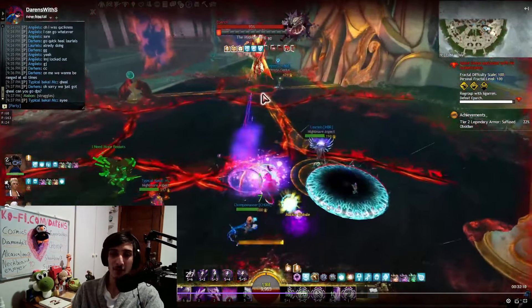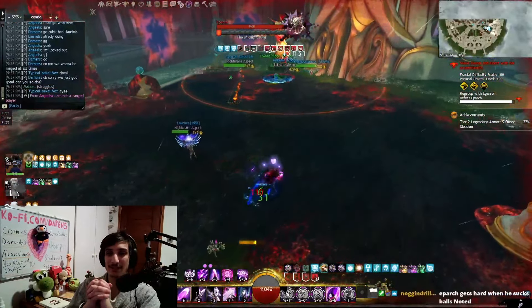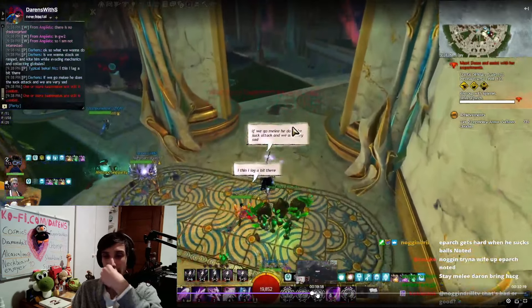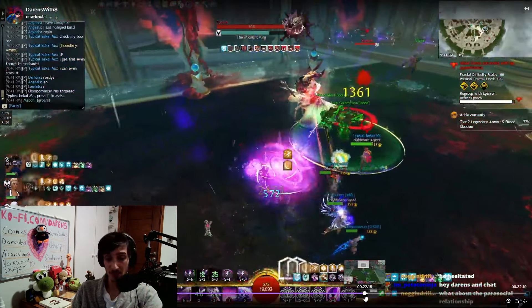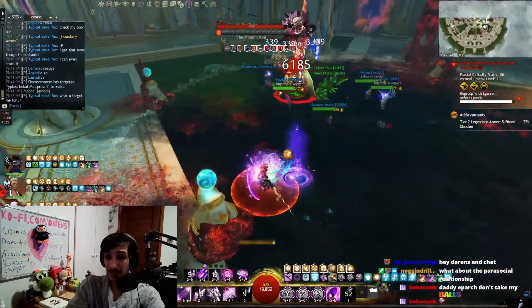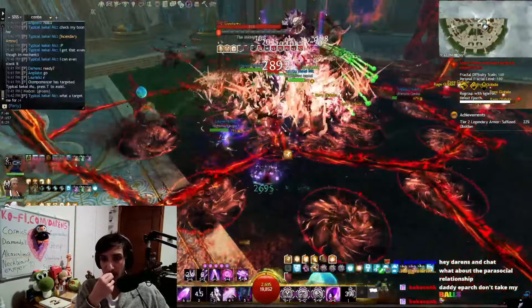It's obviously not the intended way to play, and it's not even fun because this fight takes forever. Even the cheese strat is super annoying. The intended way is also super annoying — the mechanics are very hard to do correctly. And I'm not saying 'get good' — I have HCM, Ceara CM, and I'm progressing legendary CM right now. Difficulty doesn't mean fun. Fun should be the priority, with difficulty as a bonus.